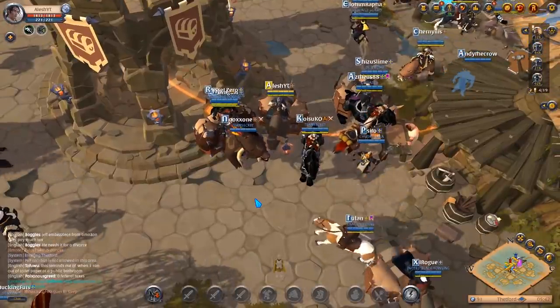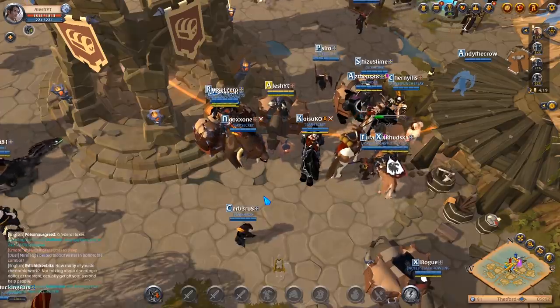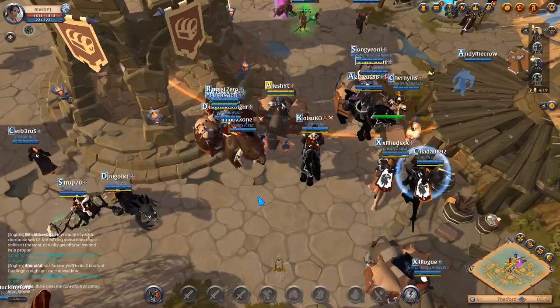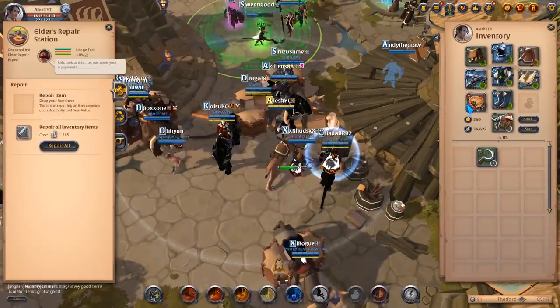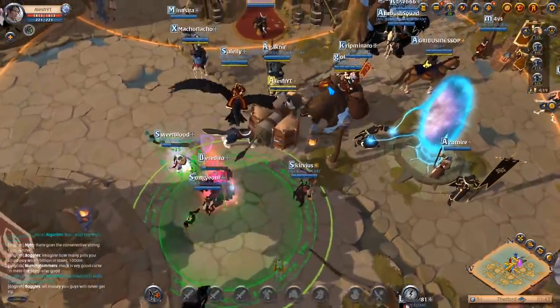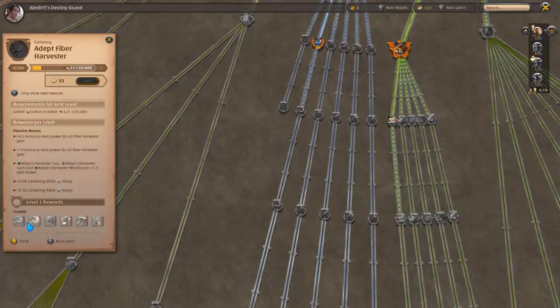What's going on guys, welcome to episode three of our free-to-play to main account series. This episode we are focusing on making some silver. Like last episode, for the first 30 minutes or so I want to go ahead and gather. I have my sigil here that I want to repair and I got some goose pies as well. We're gonna head into the nearest zone and try leveling up our harvested node. We are pretty close to getting the learning points to level up so we can get the tier 4 harvester cap. We're gonna be using 35 learning points to get tier 4 harvester.